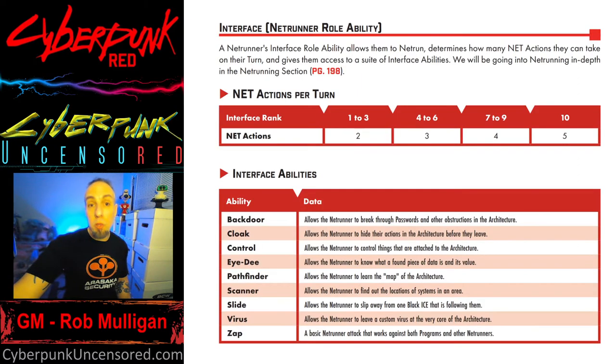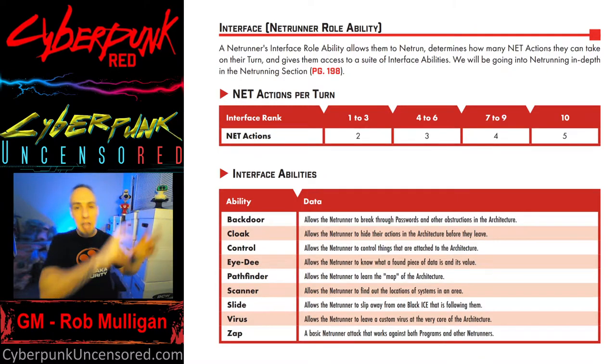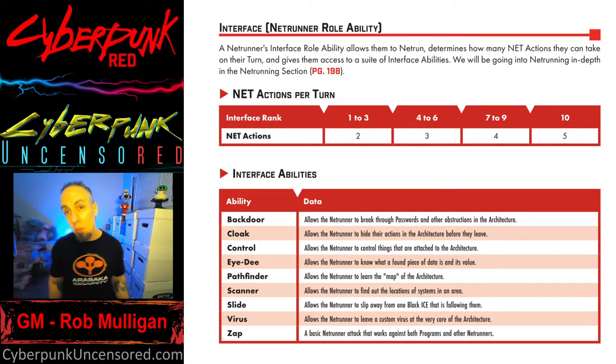Let's get into the rollability, which is interface. For other roles, you take your stat plus the relevant skill plus 1d10, but for a netrunner it's different — you're just using interface plus 1d10. There are nine different abilities you can use with that. Sometimes it's contested, and sometimes it's a DV table. That DV table is different from other roles — it's much lower, around six, eight, and nine, because it's just interface plus 1d10.